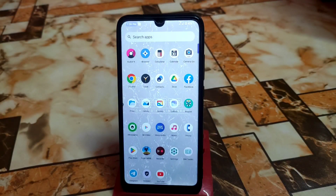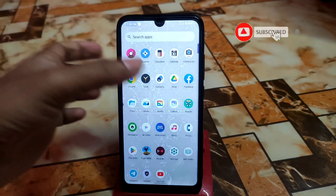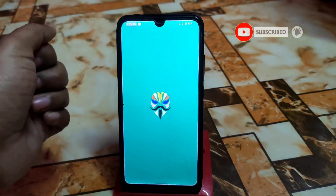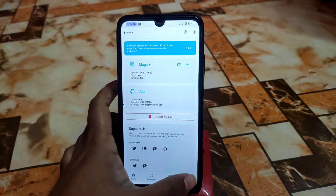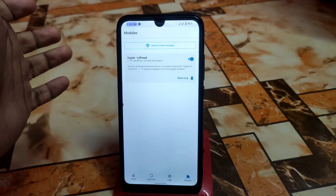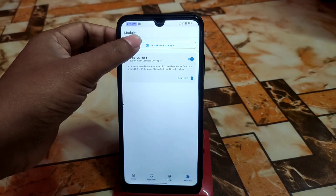Welcome back guys. Today I'm introducing Samsung Sound Alive with Dolby Atmos from the S21. Your device must be rooted with Magisk Manager. I've already rooted my device, so open Magisk Manager and download the zip file from the link given in the description, then install it.